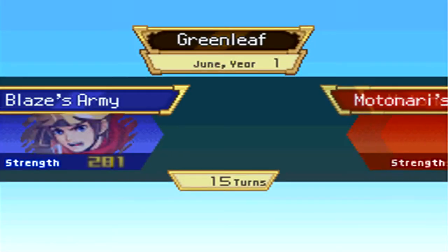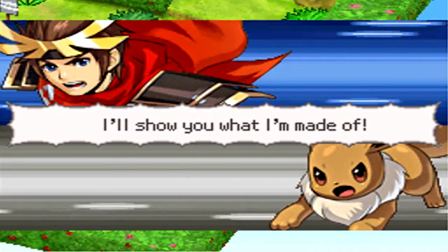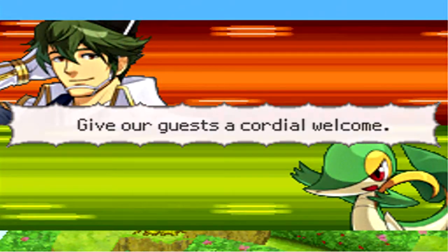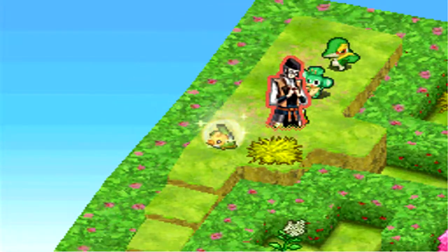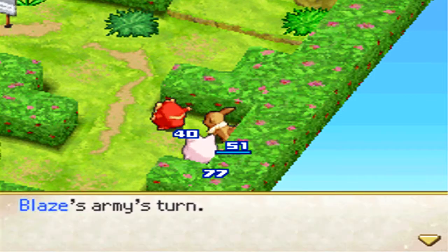Greenleaf is a unique kingdom — the way you win is very different from usual. As you can see, there are these random banners flying around. The enemy has a Snivy, a Pansage, and two Swadloon. You have 15 turns to complete the objective.